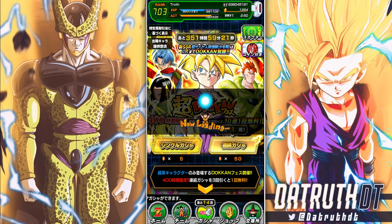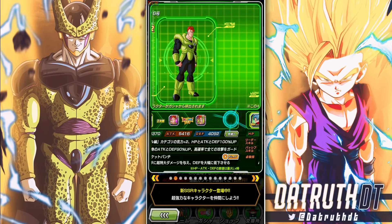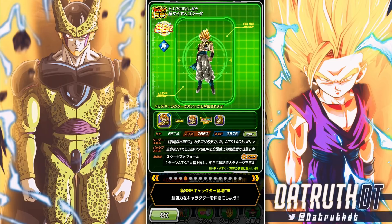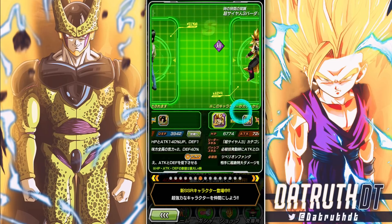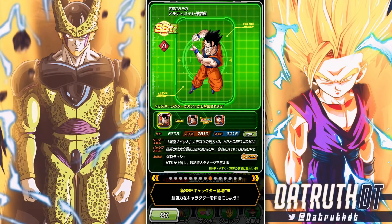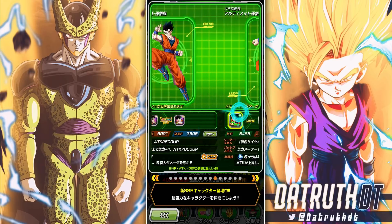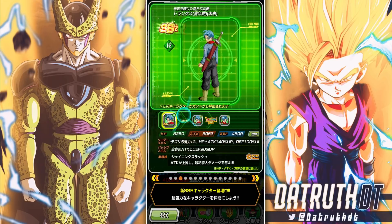Now if we take a look at this banner, let me show y'all what we're not about to pull. We're not pulling 16, not pulling Dragon Ball Super Trunks, not pulling Blue Gogeta, not pulling transforming Goku, not pulling Android 17, not pulling Super Saiyan 3, not pulling Vegeto Blue — nope. That's your Ultimate Gohan — not happening. Ultimate Gohan — not a damn chance.